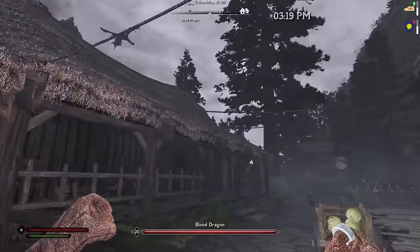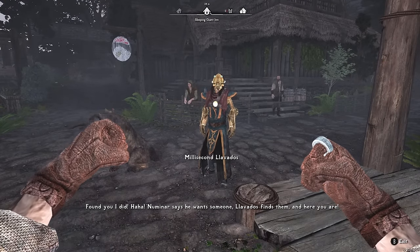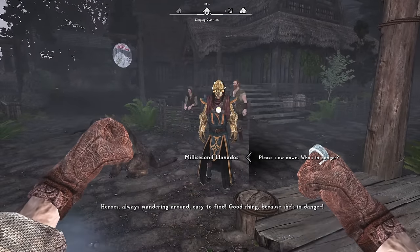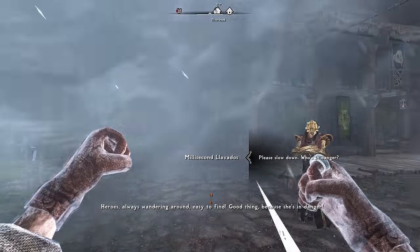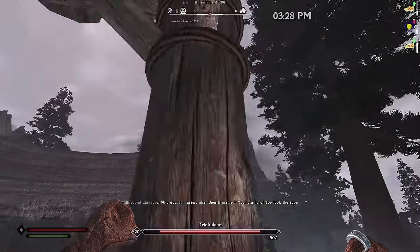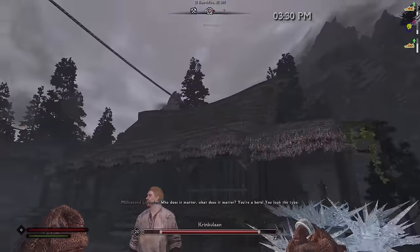Now we have to deal with the dragon — and there's also some kind of robot talking to us in the middle of the fight. Please stop talking! The dragon is freezing us and this robot keeps interrupting. Why do these delivery jobs keep getting so weird?